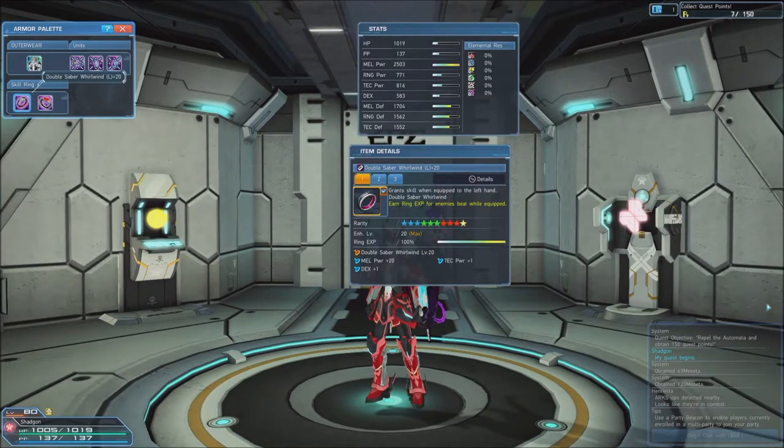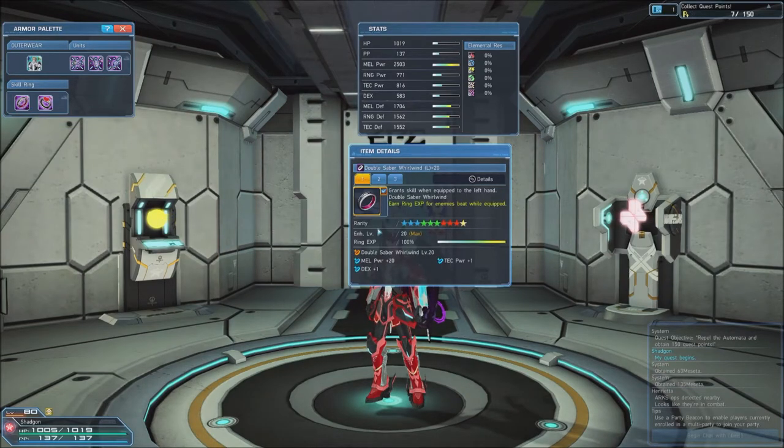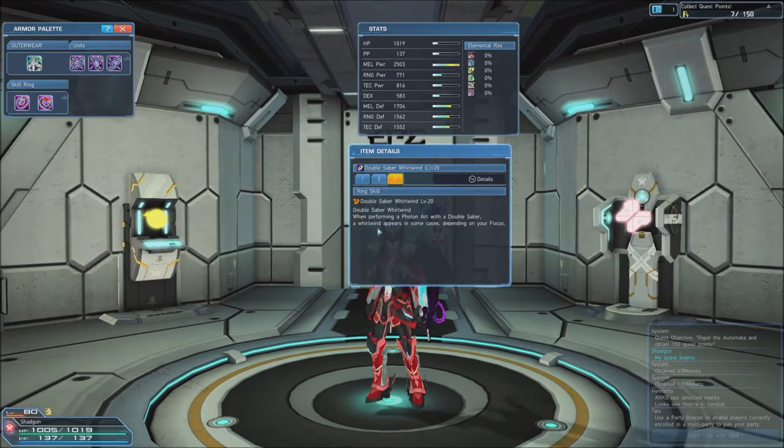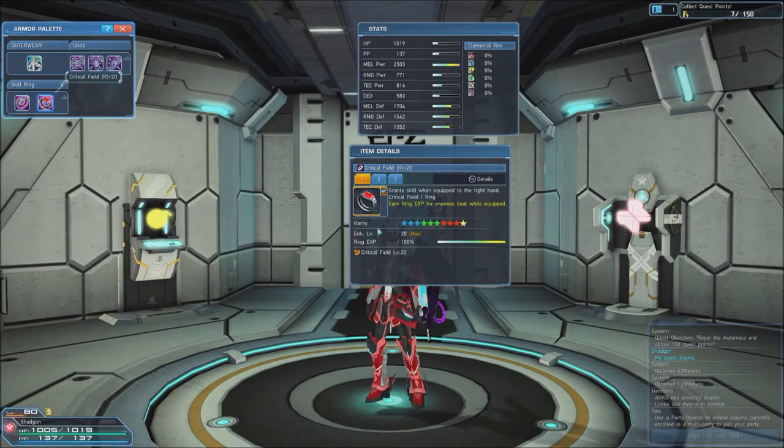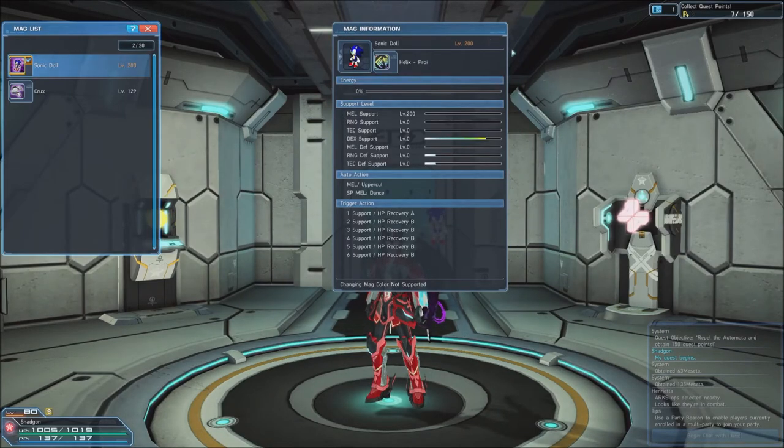The Skill Rings we want to use are Double Saber Whirlwind, which will cause you to generate tornadoes without having to press the weapon action button, essentially making your every move a torrent of wind and steel. And Critical Field, which must be added to your sub-palette and allows you to generate an aura that gives you and the people inside it a boost to critical hit rate. Lastly, your mag should be melee-based, with 200 levels of melee support.